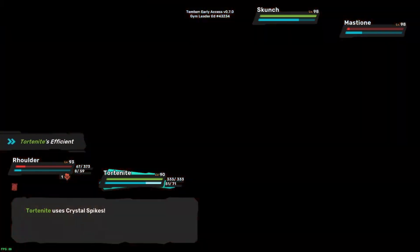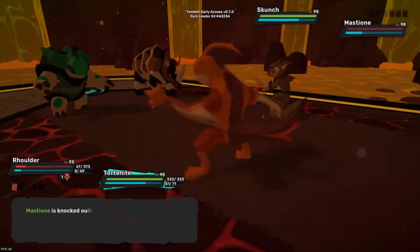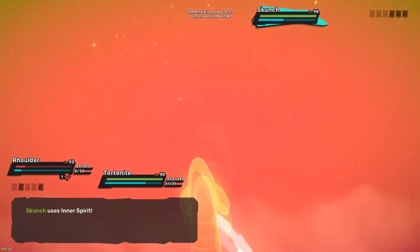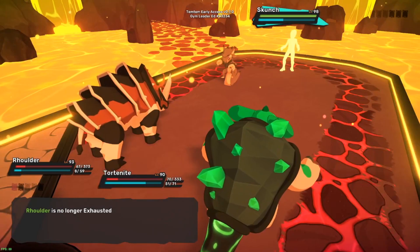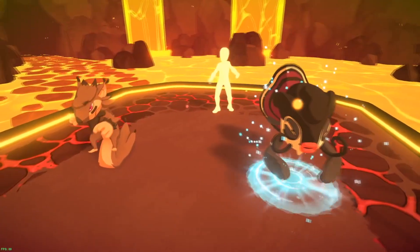Just to get that priority kill. Inner spirit's gonna hurt if he hits Tord Knight - oh he did. Ooh, I survived though, which is good. Okay - Koish of course, another pain in the ass for Rolder. We're at a bit of a breaking point here.